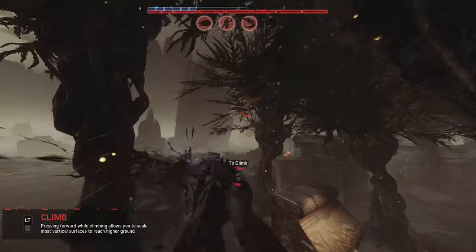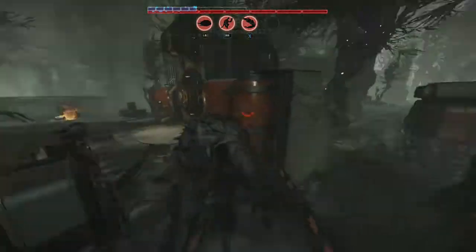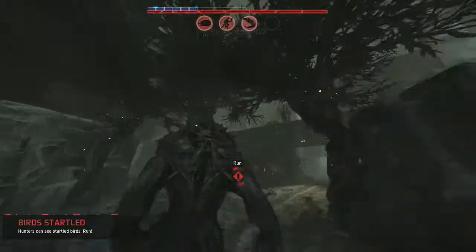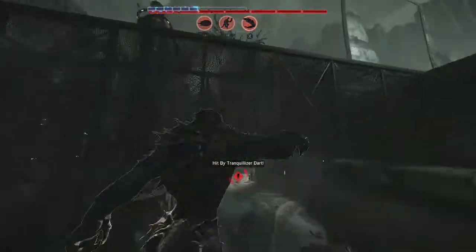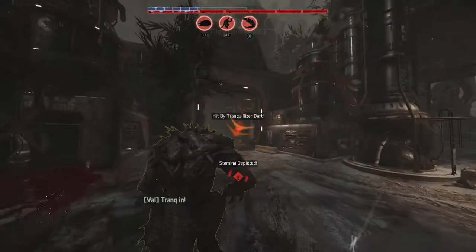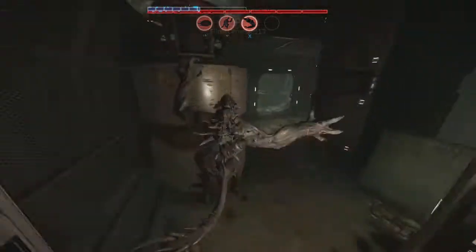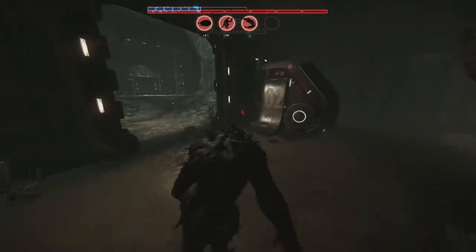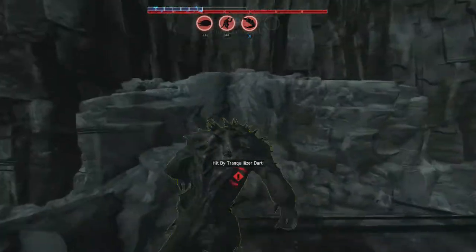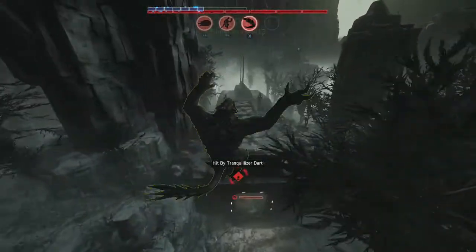Oh shoot, there they are - we gotta run, we just wanna get out of this mess. It's okay if we alert the birds, just gotta get out. They're on top of buildings - not good. The tranquilizer dart, for those who don't know, is gonna slow me down a lot. That's not great for Goliath, the bulkiest monster there is. We're just trying to play the getaway game and use this climbing speed boost to our advantage.